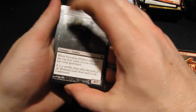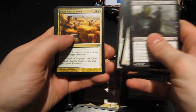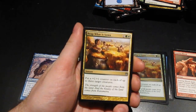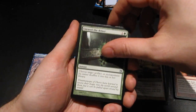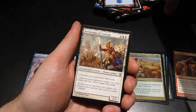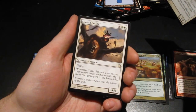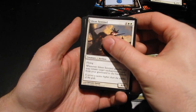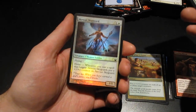Last chance. Last three uncommons: Reap What Is Sown, Unraveling Aether, Archetype of Courage. And the last card: Silent Sentinel. Only three mythics unless we have a foil — let's do this. Oh no, it was a white creature, but sadly no Ephara — it's a Krona Skyguard.